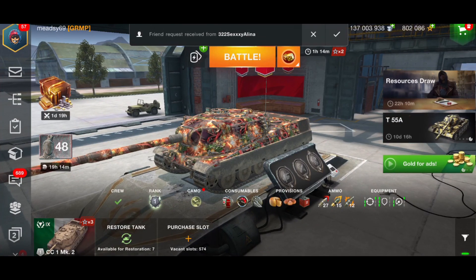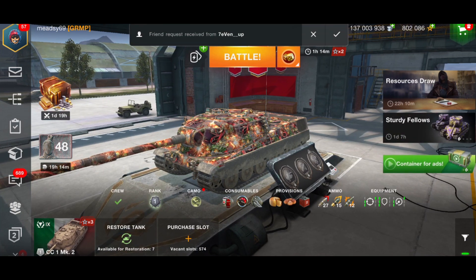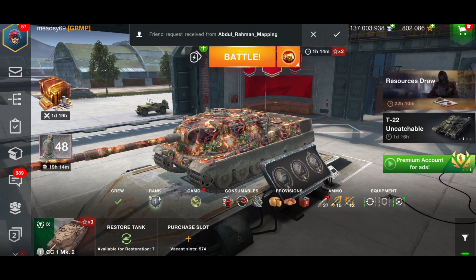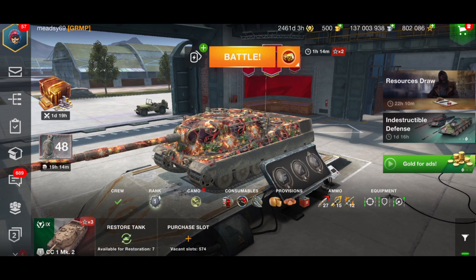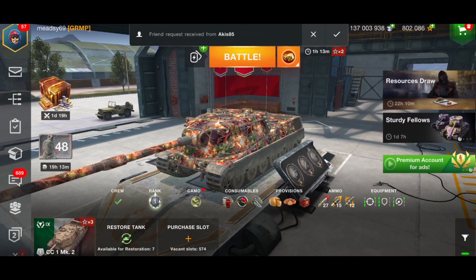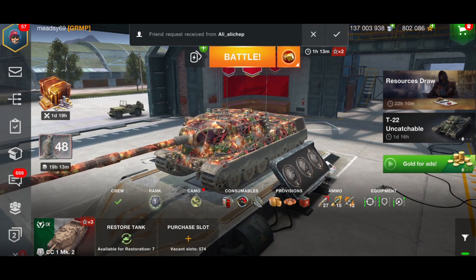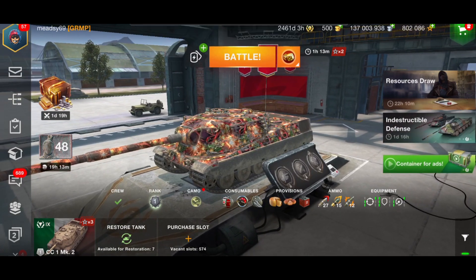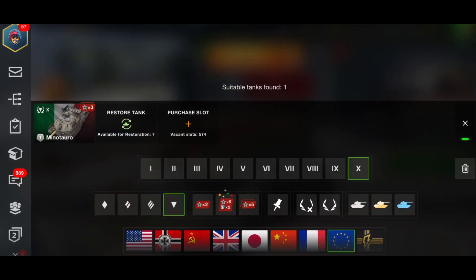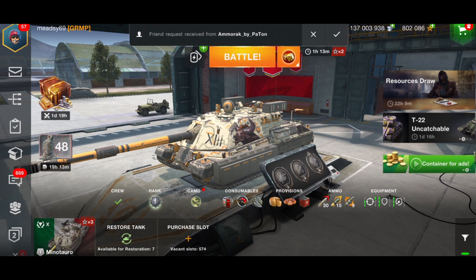Good morning ladies and gentlemen, I'm Midzi 69, welcome back to the channel. We are at the top of the chart, tier 10, and today we are going to look at the lowest DPM tank in tier 10. I thought for a moment the Kranvagn was the lowest, but I was wrong. Yesterday we looked at the CC1 Mark 2, the lowest DPM tank in tier 9, and its brother is the Minotoro — and I absolutely love the Minotoro.